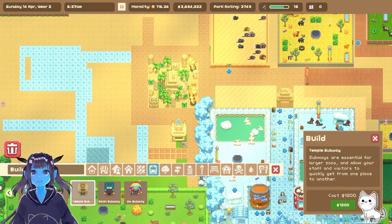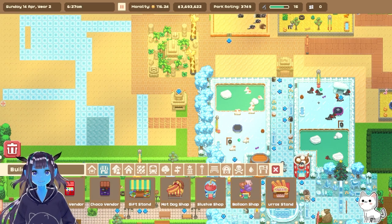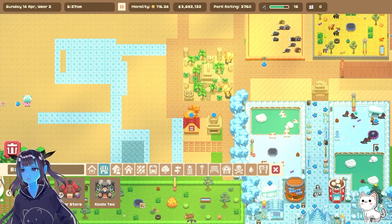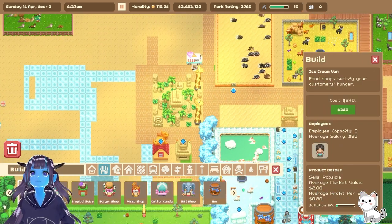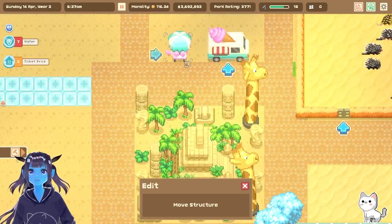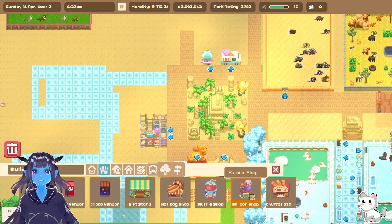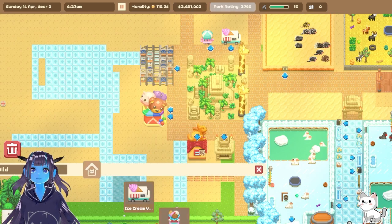Right, now we need a subway before I forget. Temple subway here I think, like that, and then we need some shops. What have we got? Pizza shop. Maybe an ice cream van because it's wham, it's a wham. We've got a candy floss thing here. Like that, maybe we'll get another balloon store or something, just because you know you gotta have balloons everywhere, otherwise they're gonna be fuming.